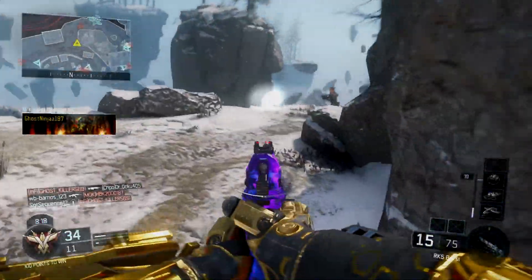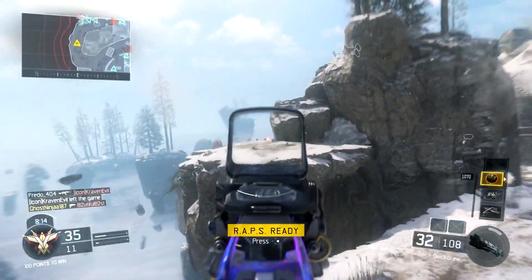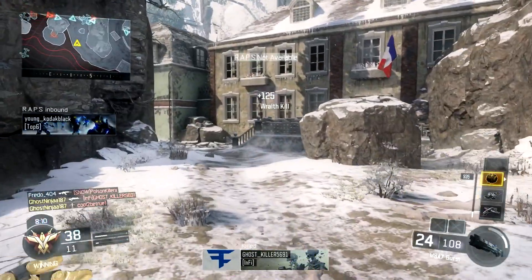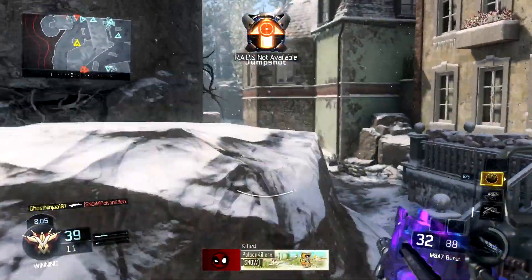What is going on you guys, it's Sinji here and today I have another Call of Duty Black Ops 3 video. In today's video we will be trickshotting to unlock the world's fastest Dark Matter camo in Black Ops 3 multiplayer with a rocket launcher.